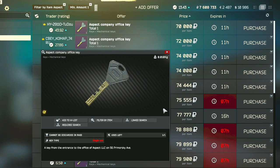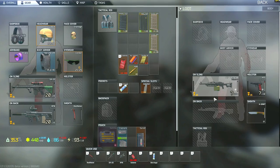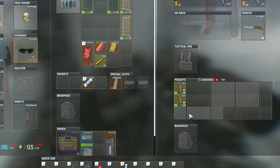Hey guys, this is a key guide for the Aspect Company office key. This key can spawn in the pox and bags of scabs as well as in jackets, but I'm unsure if it can also spawn in drawers. However, your best chance of actually getting this key is from Caban.